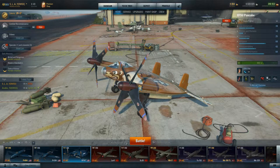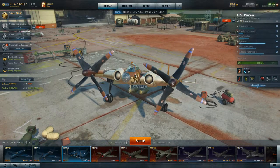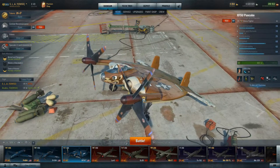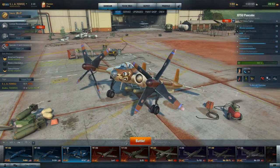Hey, what's up everybody? Slay here. By request, I've been asked to take out the XF-5U Pancake, as it's called in-game. In real life, this thing was called the Flying Flapjack. Just a little gee whiz info there.